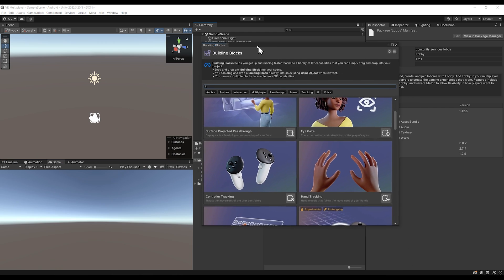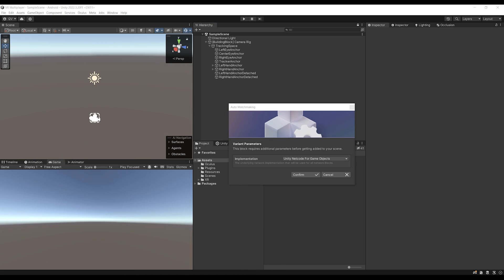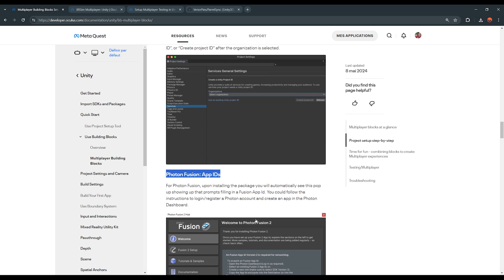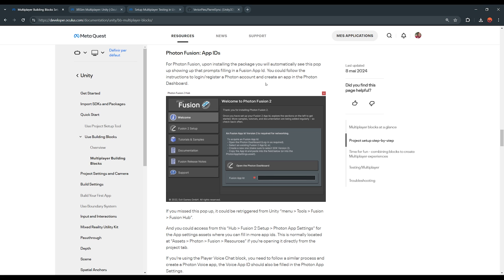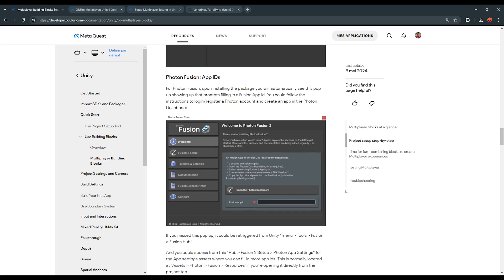Now let's go back to our project, close Project Settings, go back to Building Blocks, and try adding Auto Matchmaking again — this time there is no error. Click Confirm and, believe it or not, we now have Auto Matchmaking working. When multiple players connect to your application, they will be automatically connected to each other in the same lobby. If you prefer Photon Fusion instead, you download the Photon Fusion SDK from the Asset Store, open the Photon Dashboard, and add an App ID to link the Unity project to Photon — everything is detailed in the documentation linked in the description.